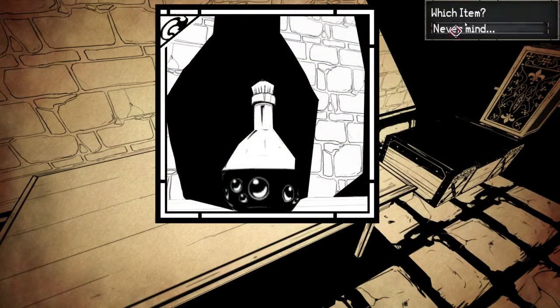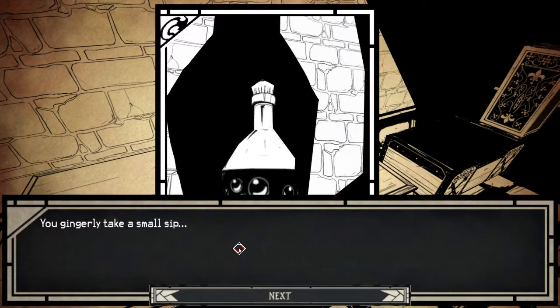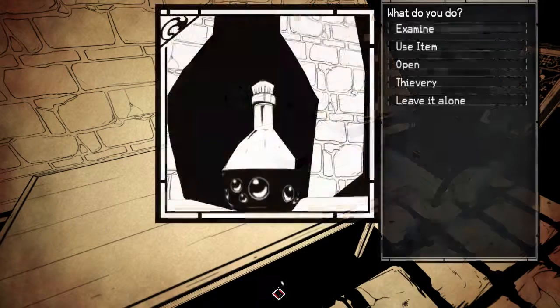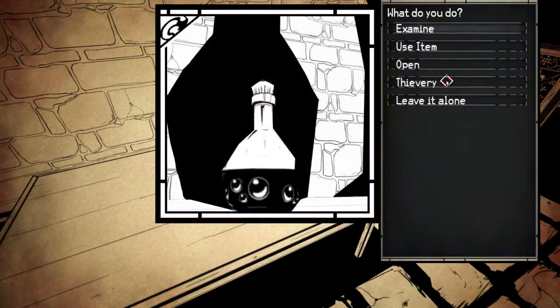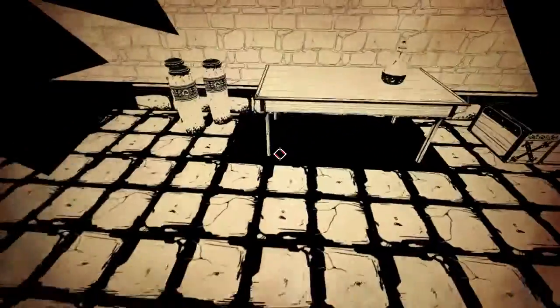I don't think I have anything I can use on it. Can I open it? Hit in the face with the powerful vinegar. Let's taste it — gingerly take a small sip. It tastes terrible. Shortly after drinking it, you undergo the most unpleasant session of vomiting. After you're finished, you wipe the tears from your eyes and vowed never to drink such strange solutions again. What about thievery? Goblin looks at you and confusedly shrugs. Leave it alone, I guess.